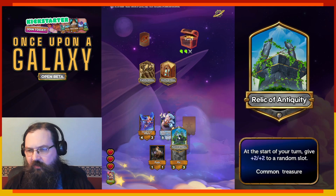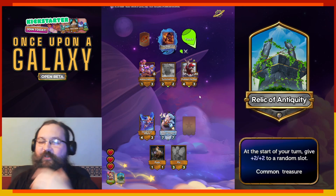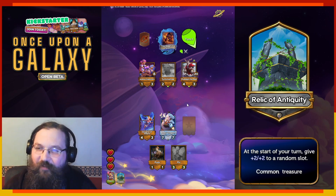I'm just going to go with the Relic of Antiquity. It's such a solid card. If the game goes for 10 turns, this is plus 20/20 to your board. It's very good. Symmetry was cool — it was specifically Plunder Penny. Plunder Penny symmetry combo though — that's fun. I'll just remember that one.